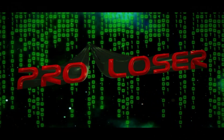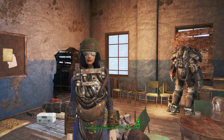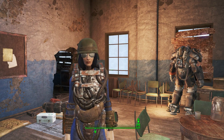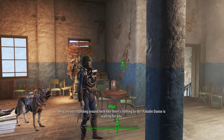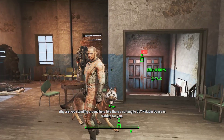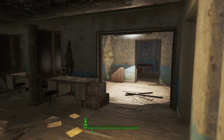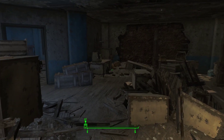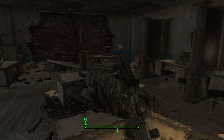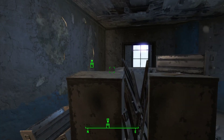Welcome back, I'm Pro Loser, this is Fallout 4. Last time we found the Cambridge police station, finished off some ghouls and stuff, and we met the Brotherhood of Steel.